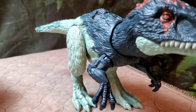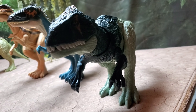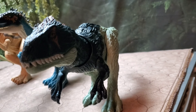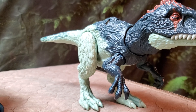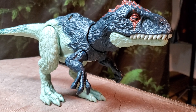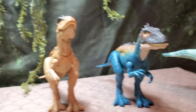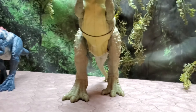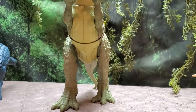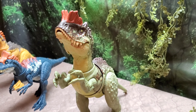Next up we have the Eoabelisaurus — another obscure dinosaur that looks like it belongs in the snow with all those feathers. This is from the Dominion line and while it is a nice look, I'm a little underwhelmed by the sculpt. It kind of just all mushes together and looks like a big lumpy dinosaur shape — mainly due to the simple paint scheme but also the sculpt being a bit simplified. That's the first wave of assorted carnivores; there are so many different species and such variety that you just have to make random assorted categories.